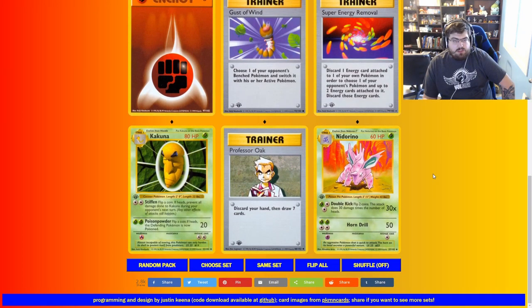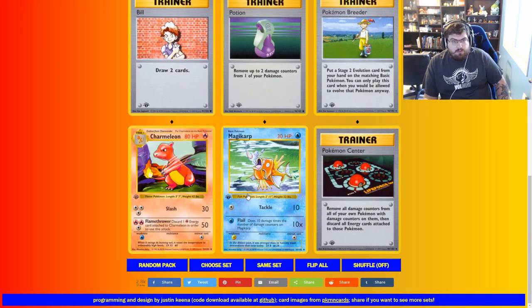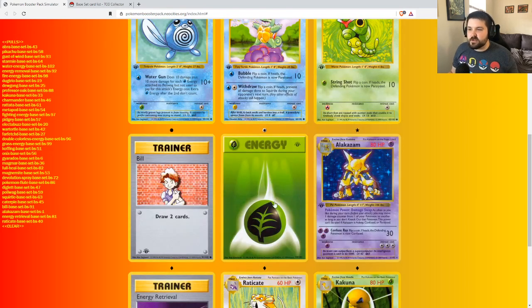Super Energy Removal is a Pog. You discard one energy from your Pokemon, and it allows you to discard up to two energy from your rival's Pokemon. Professor Oak is a Pog. Pokemon Breeder. Pokemon Center. And Alakazam as the rare — that's good. Energy Retrieval is a good card. Bill is just fine.